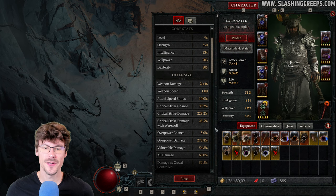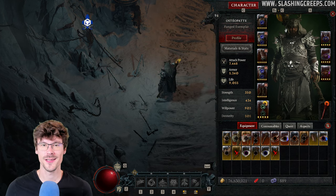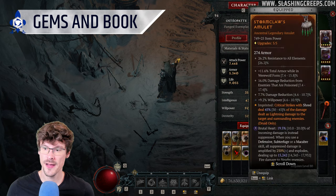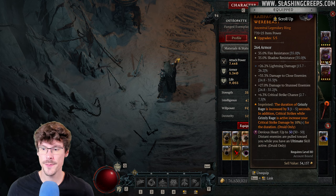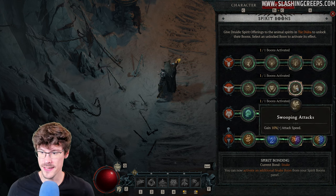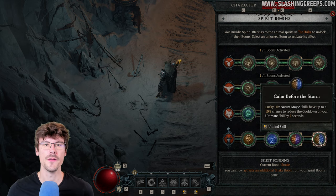To finish this section, here's a look at the stats at level 96 — basically a summary of what I mentioned before. For the gems, you want damage reduction, Wild 45, and increased critical strike damage to vulnerable enemies. For the hearts, first you have some damage reduction, then the effect that pulls enemies when you use your Ultimate, and lastly, increased critical strike damage. For the boons: damage reduction from elites, increased attack speed, extended Ultimate duration, healing on critical lucky hits, and cooldown reduction for your Ultimate.